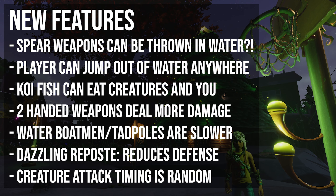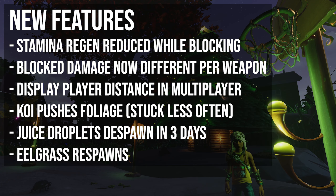Water boatmen now flee at a slower speed and have less health, which is really good because when you're first going in, if you don't have the fin flops, you can't swim that fast — it's a pain to catch them. Tab pods are also now slower, but they haven't got the reduced health. Adjusting dazzling reposts now reduces enemy defense after perfect block instead of reducing enemy attacks. Timing in between creature attacks is now random instead of always being the same fixed amount of time. Stamina regen is now reduced while you're actively holding block. The blocked damage percentage is now based on the weapon you're using instead of always being 75% — so if you're using the mint mallet, you'd get more block damage percentage than if you were using something like the lava blade.